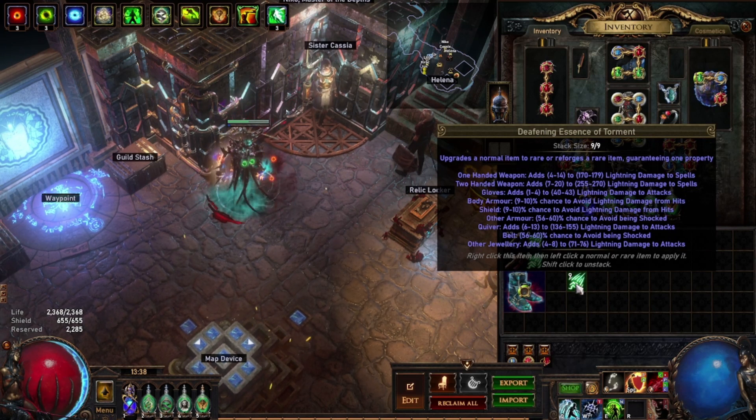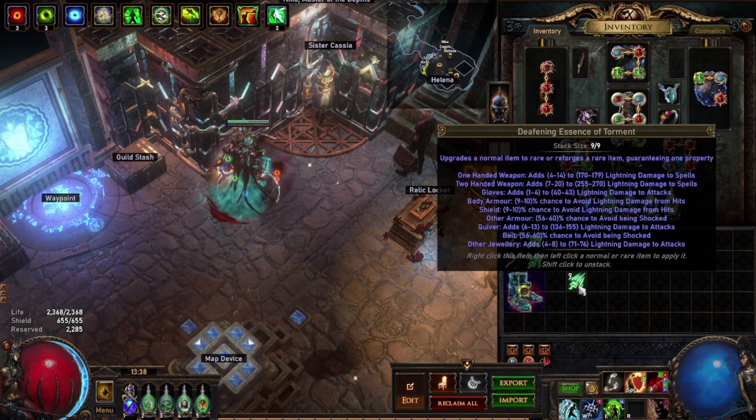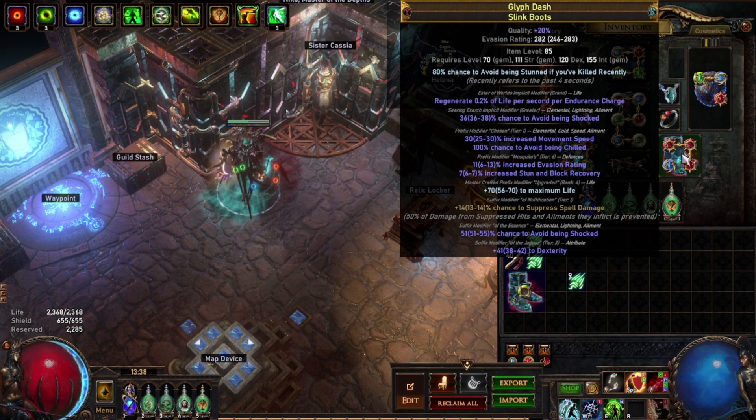As you can see on the boots — or belt or other jewellery or armour — you get 56 to 60% chance to avoid being shocked. In combination, there's an Exarch modifier, obviously this is a greater one because I don't need it on this character, but the Exarch modifier gives you a chance to avoid being shocked.